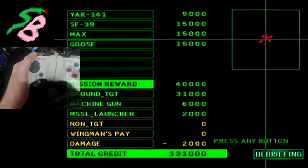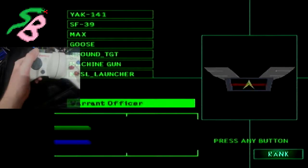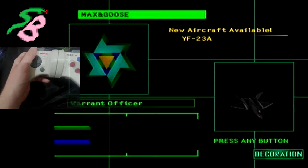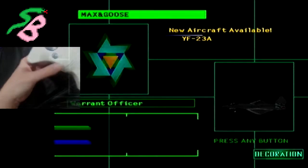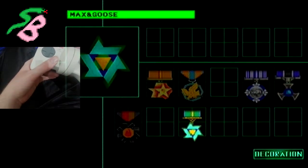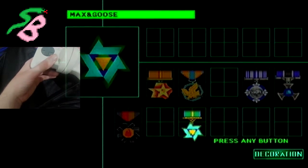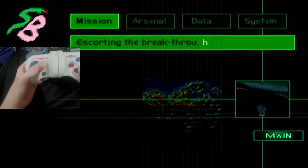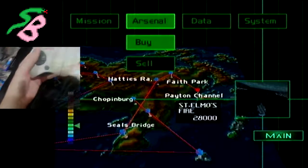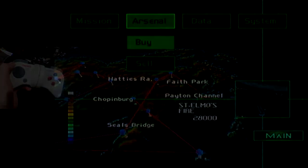That's a lot of credit. We're now a warrant officer. And we now have the Max and Goose badge — and a new aircraft is available! YF-23A, that looks really cool. There's our Max and Goose medal. Still don't know what the one missing round is. That'll be enough for now — we are going to cut it off here and continue next week. Bye bye for now!